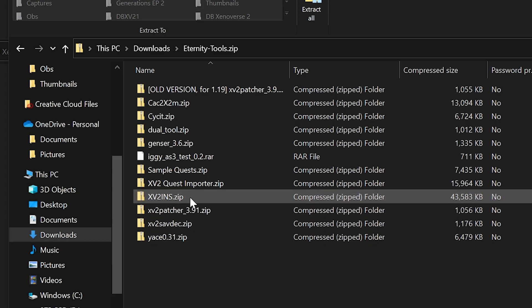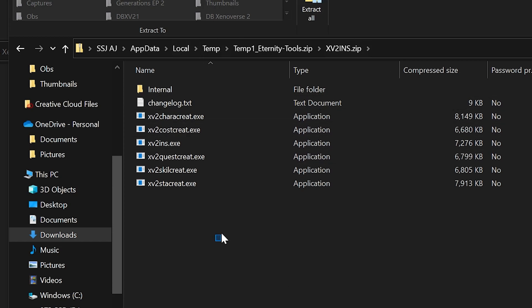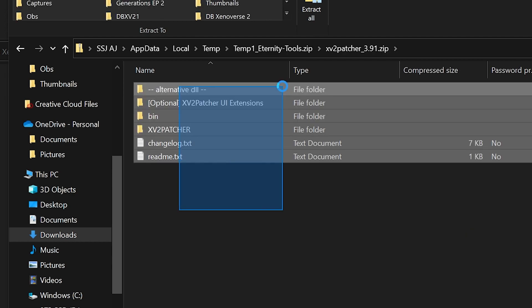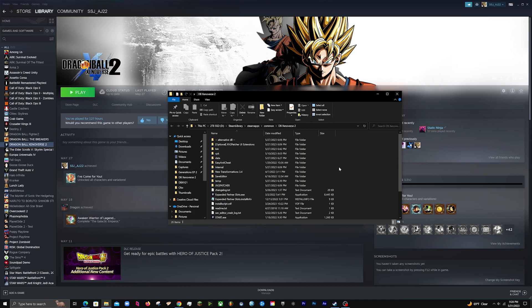Open up the Eternity Tools zip and you'll see several zip folders inside, but we only need two: the xv2ins.zip and the xv2 patcher. First, open up xv2ins.zip, highlight all the files, and drag them into the root of your Dragon Ball Xenoverse 2 folder. Let it extract. Then do the exact same thing for the xv2 patcher — drag all those files across as well. Once both are extracted, you don't need the Eternity Tools zip anymore.